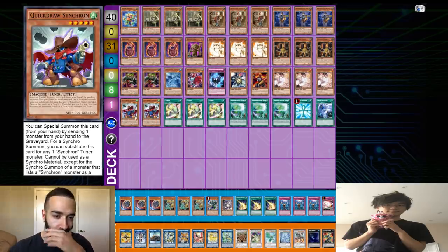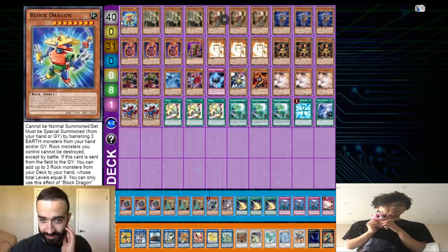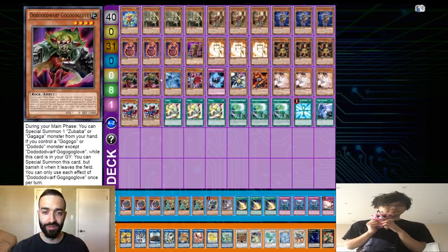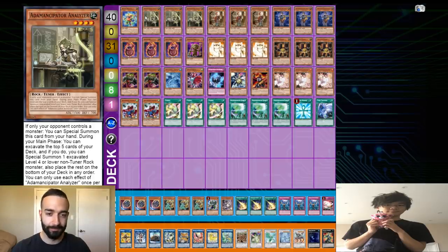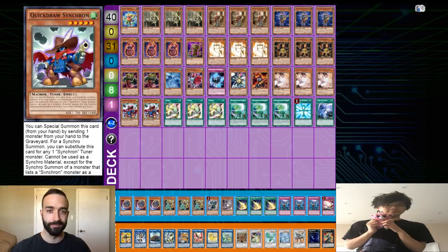I felt like a lot of the Rock monsters that you don't want to draw would rather be in your grave — so that's why there's 3 Gaius and 2 Gloves there. It also turns on the Reborn spells to let you play through hand traps. Like dumping Guardian with a Quick Draw and then Reborning it back is amazing. Quick Draw can be summoned whenever in the turn and it makes Hawk of Vibrax, or it can be used as Link material — it's just a very versatile way to unclog your hands and play through hand traps.